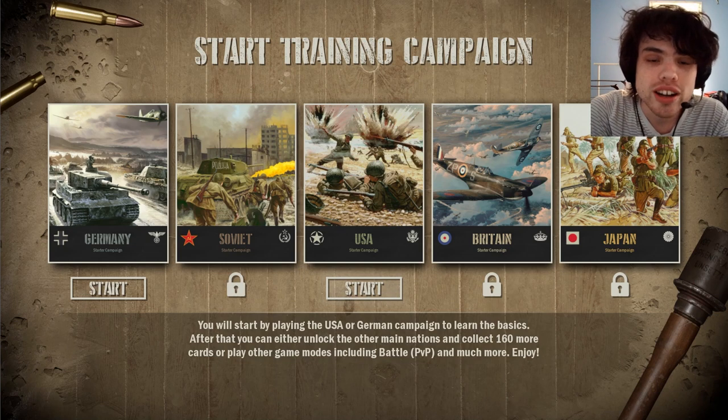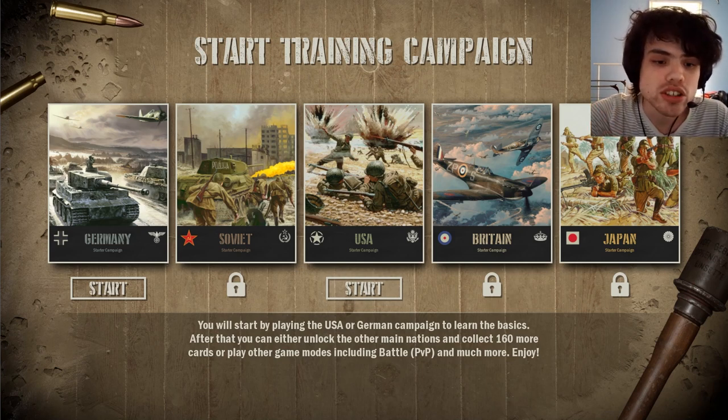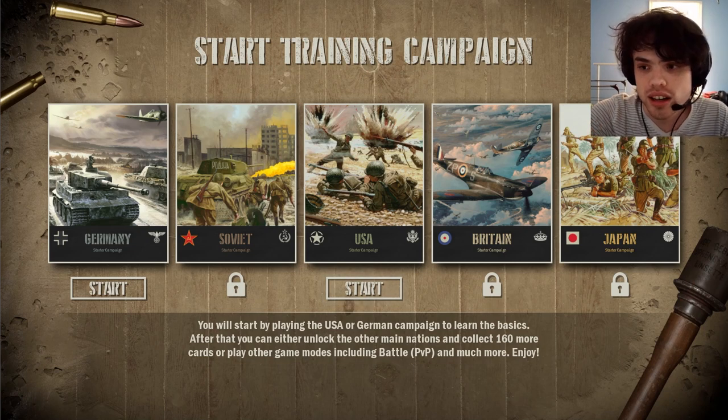So when you boot up cards for the first time, you will be presented with a screen like this where there are five different starter campaigns, each for the five major nations in cards. Of course, that's Germany, Soviet, USA, Britain, and Japan.